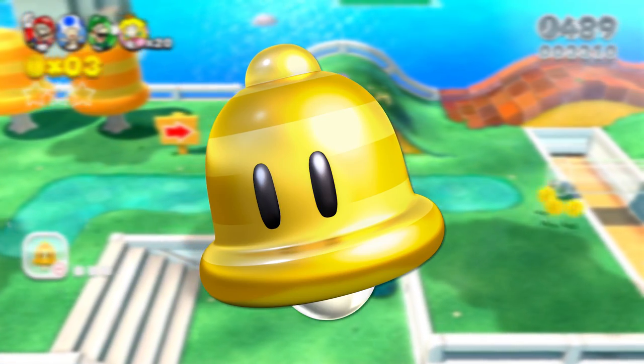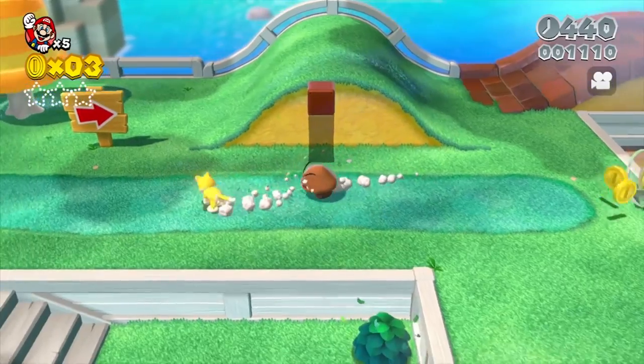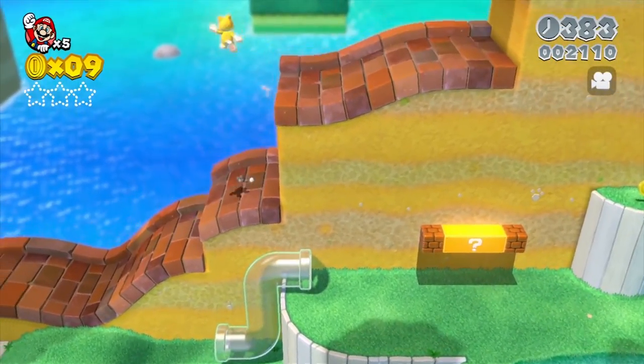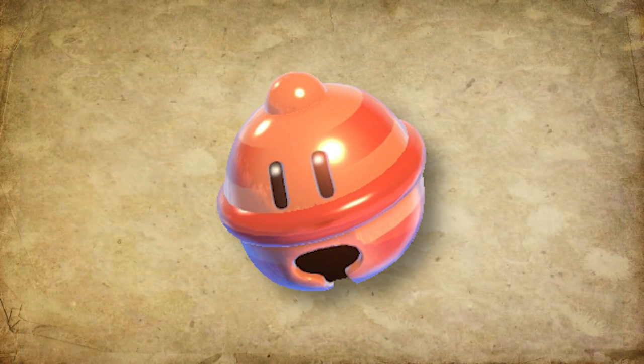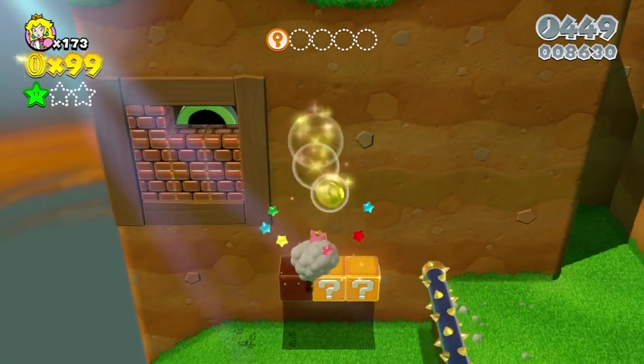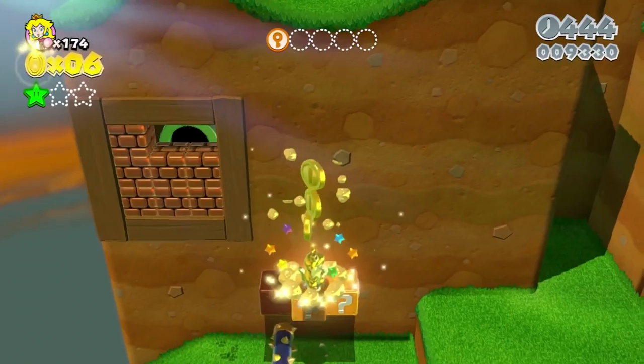A golden striped bell with beady eyes. When obtained, you transform into a cat form of yourself, allowing you to slide into enemies, pounce in mid-air, and climb up walls and goal poles. But there's also another power-up called the Lucky Bell, which is similar. But when you ground pound, you turn into an invincible lucky cat statue, and earn bonus coins when falling.